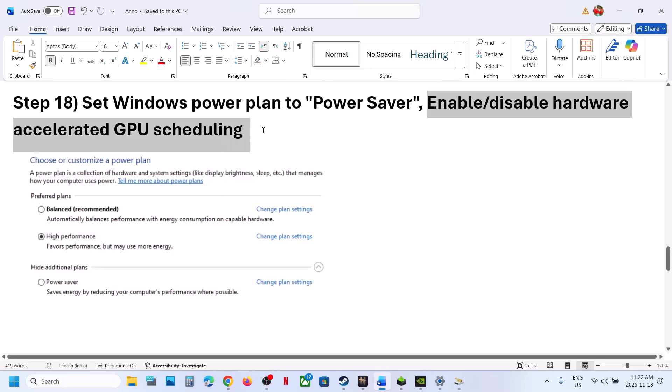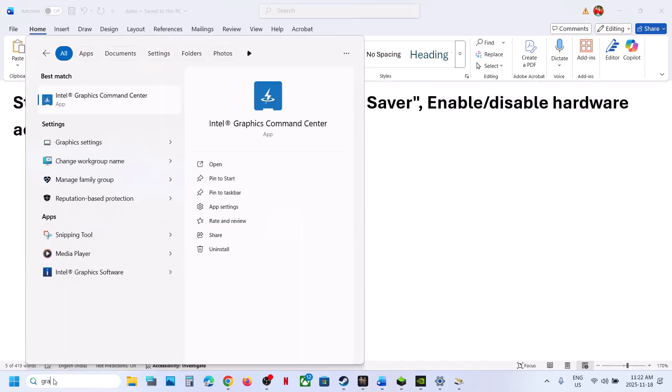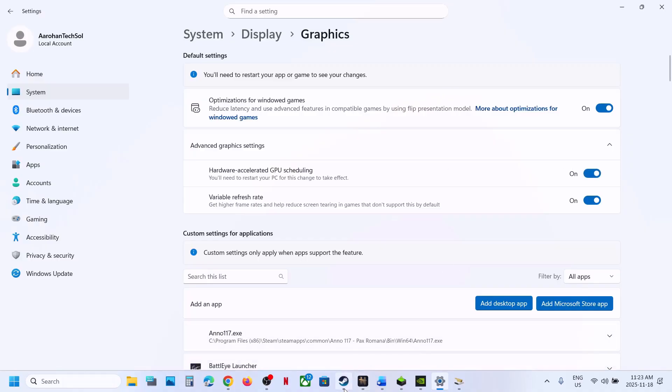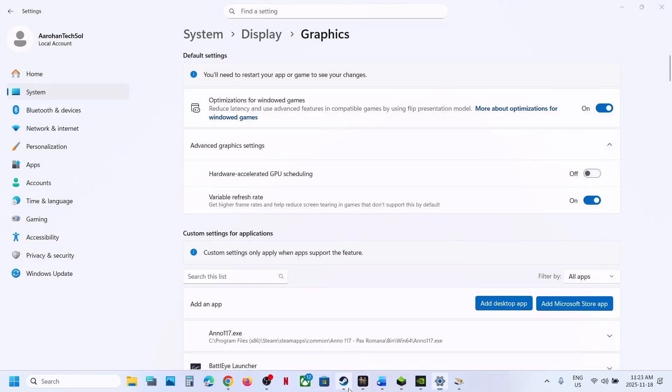The next step is to enable or disable Hardware Accelerated GPU Scheduling. Type 'Graphics Settings' in the Windows search box and click on Graphics Settings. Go to Advanced Graphics Settings — if Hardware Accelerated GPU Scheduling is off, turn it on, relaunch the game, and check. If it's already on, turn it off, relaunch, and check.